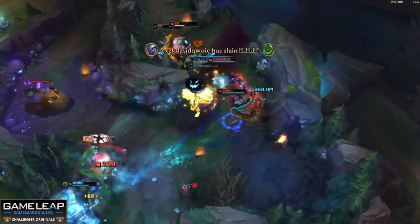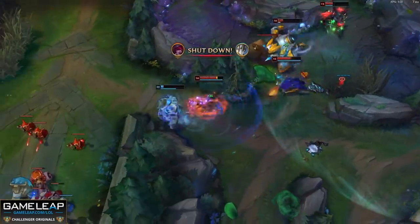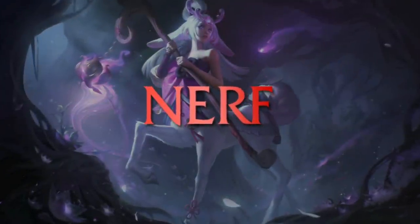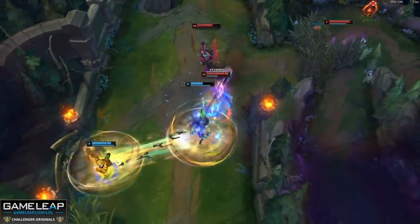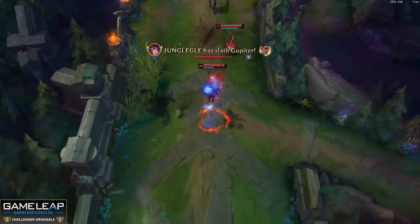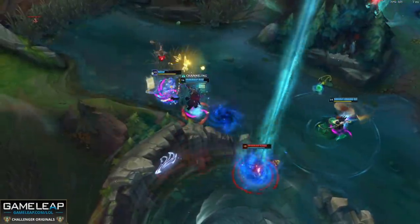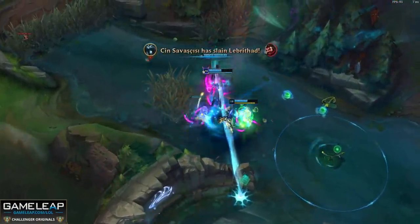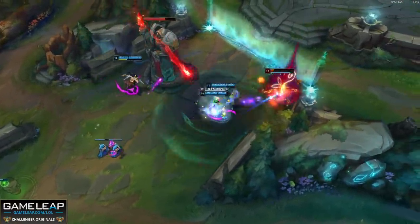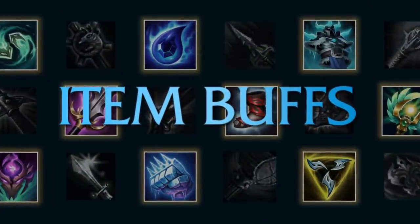Two mages are getting nerfed in 11.6, and both are junglers. Apart from being AP, they are two of the best clearing junglers in the game. For Lillia and Karthus, Riot is dialing back some of their power. Lillia in particular is a priority pick in higher elo and pro play. Karthus is one of those junglers where you don't really have to do much to be the biggest threat on the map — it's not fun losing half your health to a Requiem at level 11 when you haven't even seen the champion yet. So in 11.6, Lillia and Karthus will not be as strong.